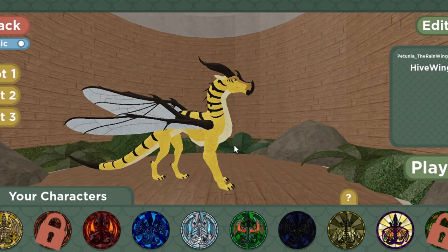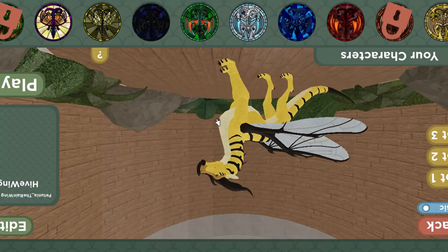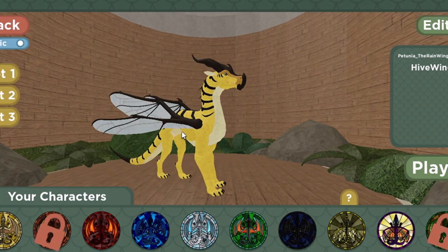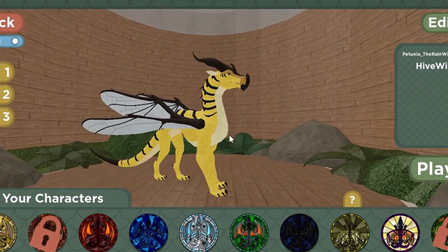The Hive Wing is out! Oh my gosh, look at him. He's beautiful. I'm so happy about this. Look at our model — look at the wings, look at the stripes, look at the whole thing.